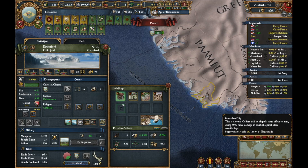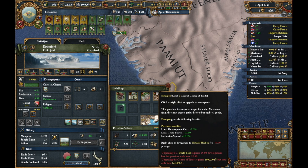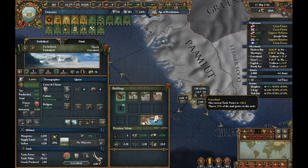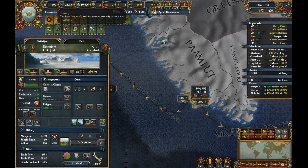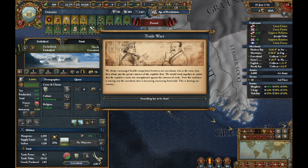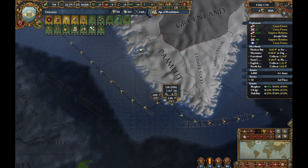Hello everyone, this is Free. What I'm waiting for is this wonderful thing right here — to make this a world port, and then I can increase my trade value. Once that trade value is increased, I'll be getting closer to 50, and that's what I'm trying to do. I'm almost there; I'm getting about 17 to 18 ducats a month. So we will slowly increase that as we go.